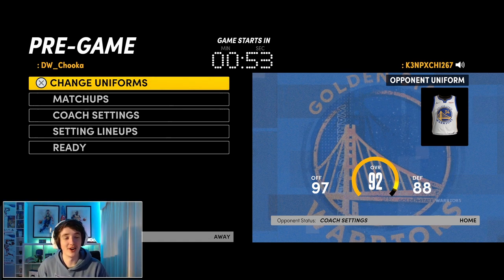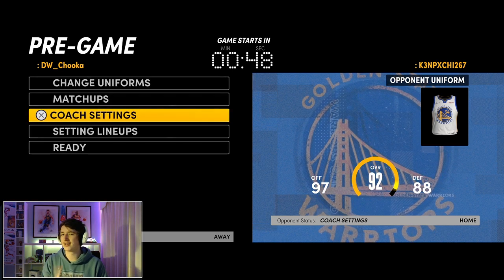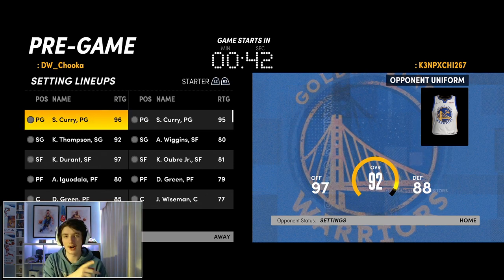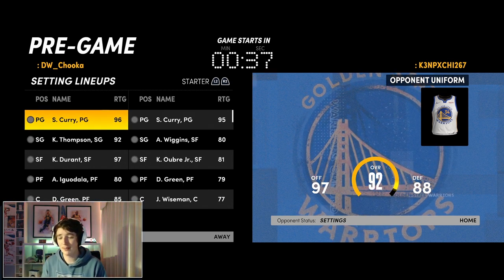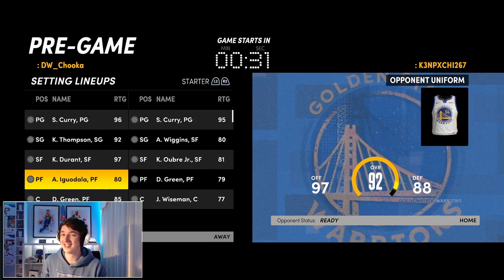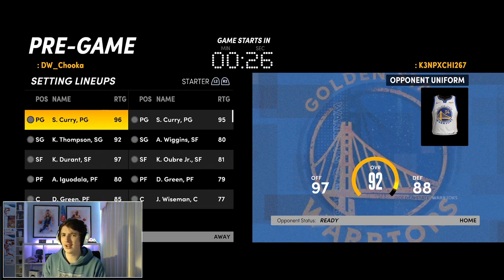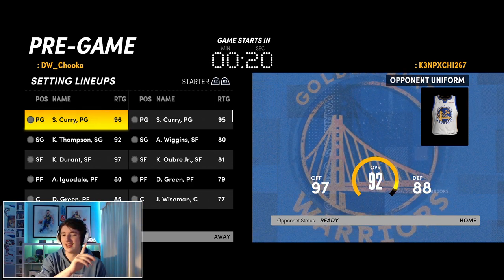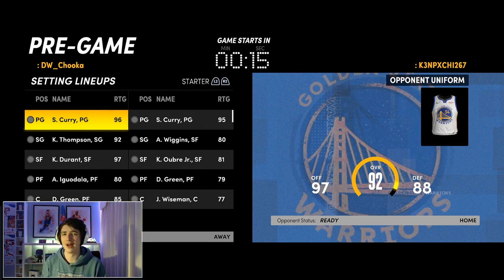We've come up against another guy using the Warriors. He's actually in game chat but I'm not. Now, you can see on the right he's using the current Warriors team. To give myself a little bit of an advantage — seeing that I'm doing it in less than half the time — I am going to use the 2015-16 Warriors, who do have Kevin Durant. This Curry is around the same rating, same badges, same attributes as the current Curry but with a slight attribute difference.